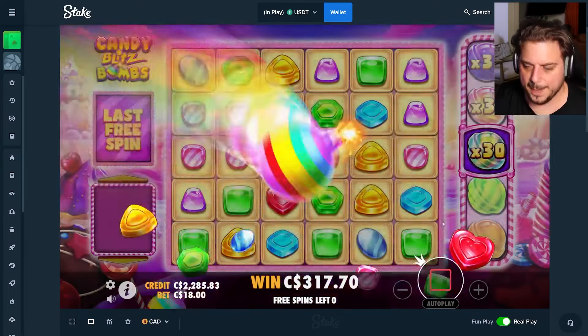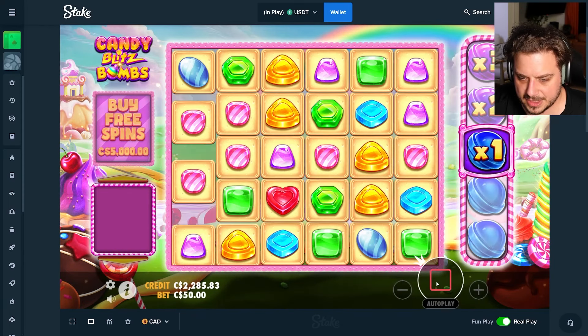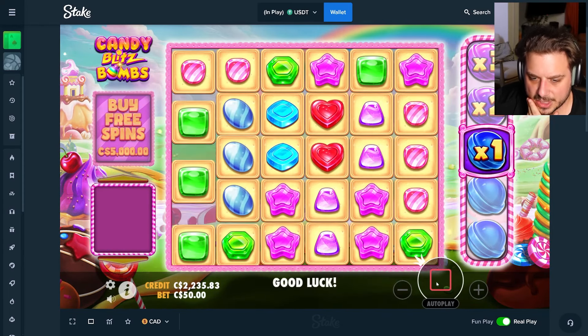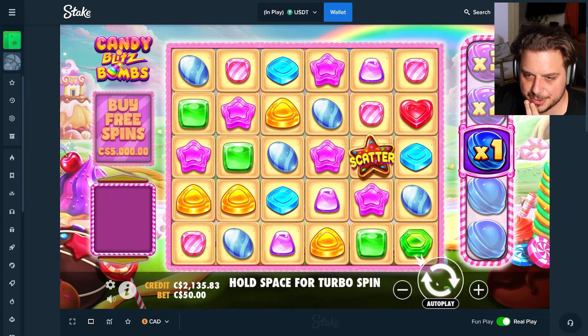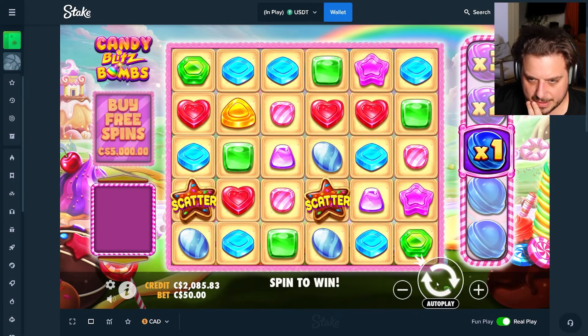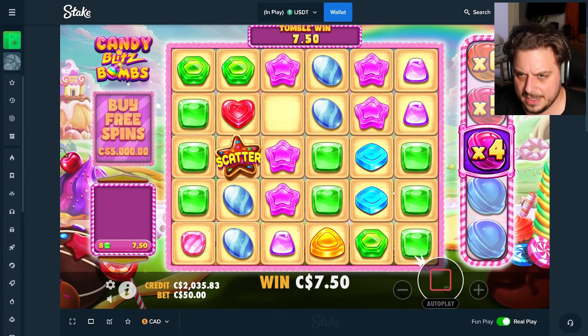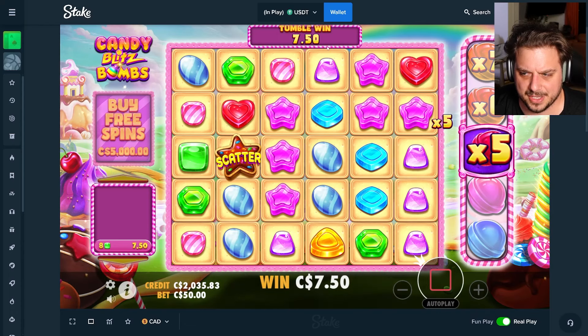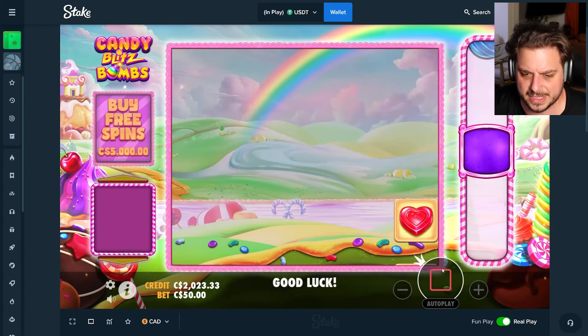Before we do that I'm gonna do a couple of $50 base game spins to see if we can get lucky, and then we'll do a 2k all-in and see if we can hit a big one. 3x in the base game — I like that! I actually really like the base game now that I think about it. The fact that you can get multis like that in the base game is pretty ridiculous.